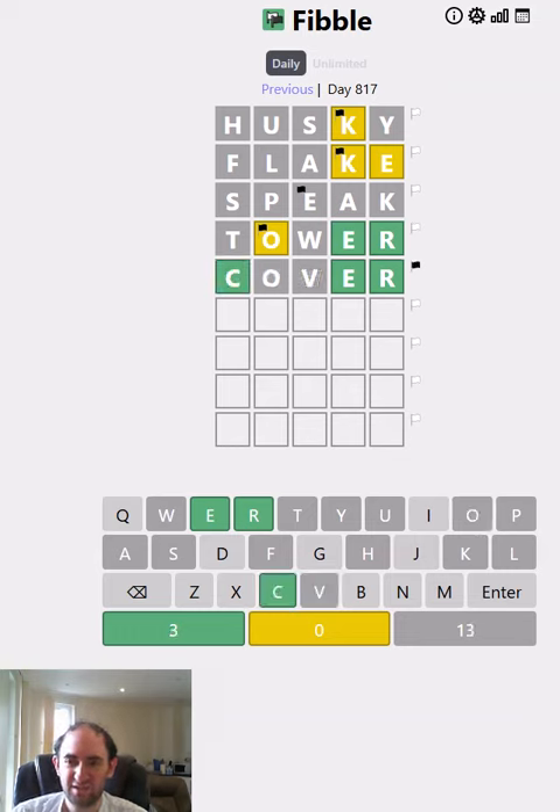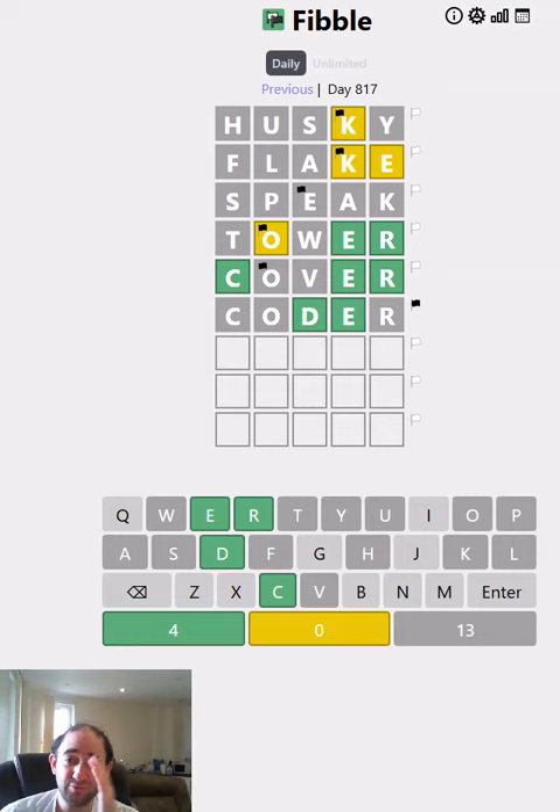We'll test COVER. I do think that the O is likely to be the liar there, so we'll test CODER. Everything is hopelessly wrong again. So the O was lying in COVER, because it now has to definitely not be in the word — the R surely is the liar. That means the C is lying in CODER. So that means it's blank-blank-D-E-R, and we don't have a C or an O.